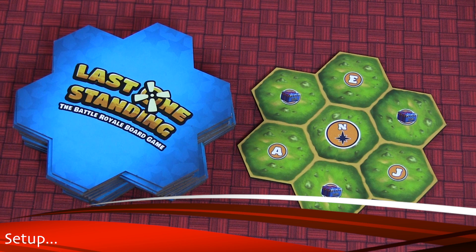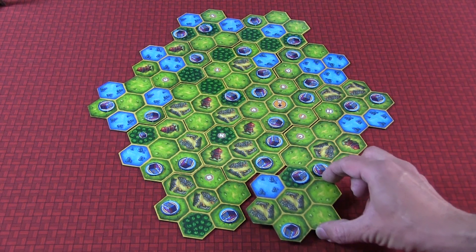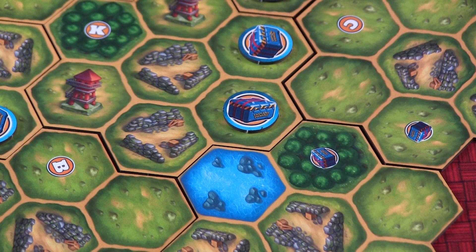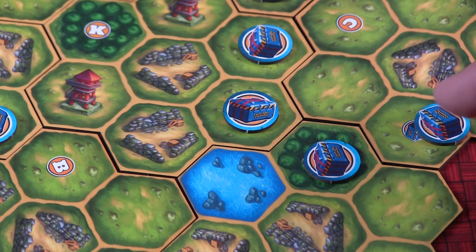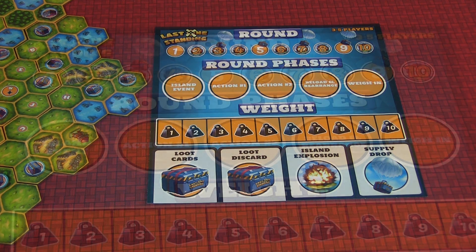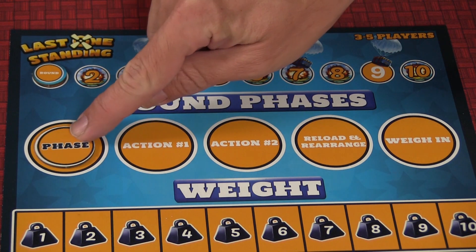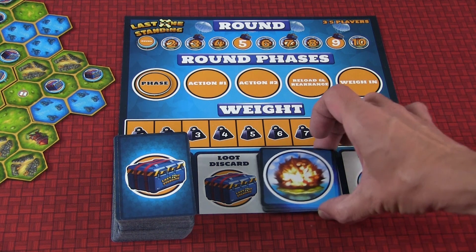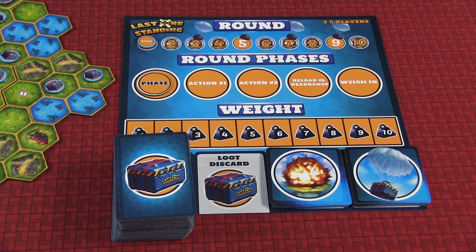For setup, you'll start by building the island. You'll set aside the A tile, shuffle the rest, and build the island based on the number of players in the game. You'll take one loot token and put it on every spot that has a loot icon on the map. You'll take the game mat, set it aside, put the round marker and phase marker at the beginning of their tracks, shuffle the loot deck and set it on the loot deck spot, shuffle the island explosion deck and put it in its corresponding spot, and do the same with the supply drop deck.